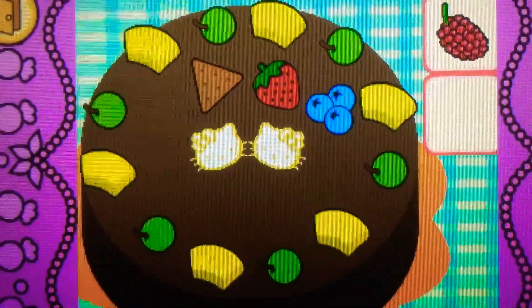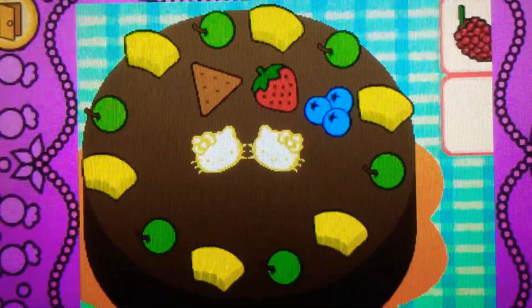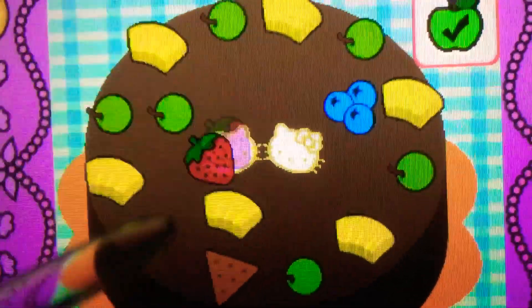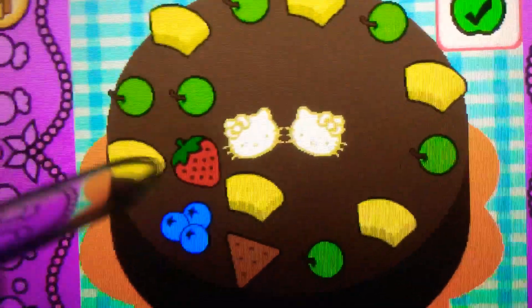Drag something brown on top of the cake. Cool! It's a cookie. It's brown. It's bonus time. You can drag to rearrange the toppings. Tap the check mark when you're finished.